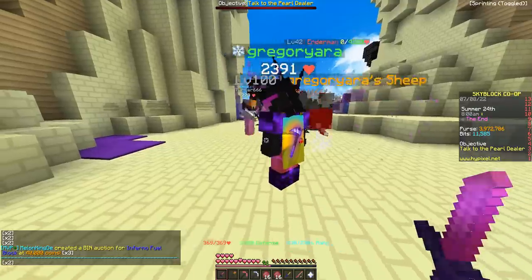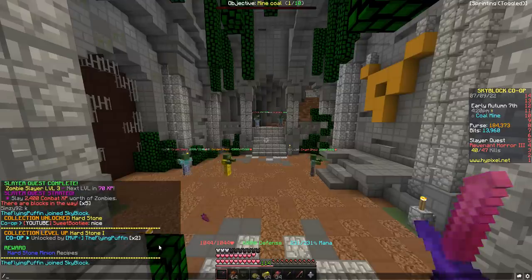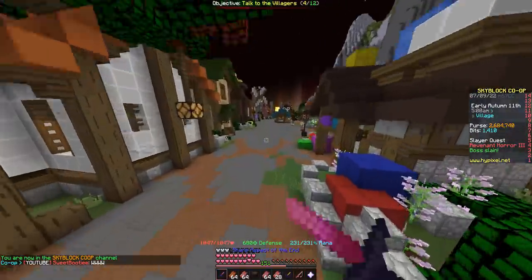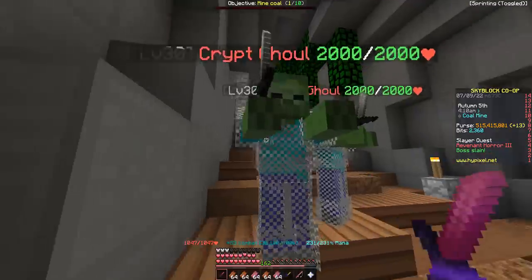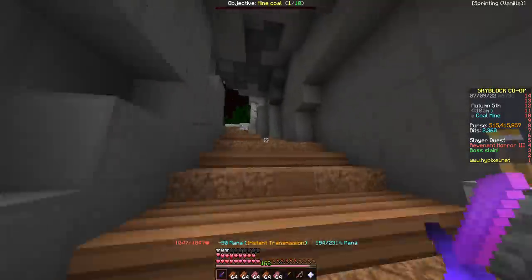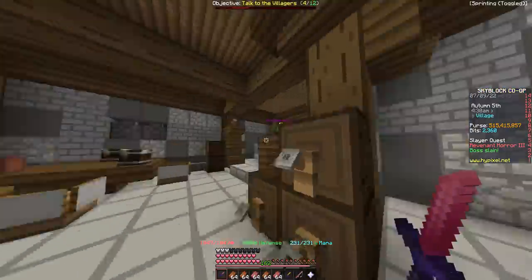Go ahead and grab it in the bad lion shop — combat 24 here we come. Getting those crystal hollows. I can just go ahead and click right here to claim up a billion coins. So I gave about half of the money from the Hyperion to the co-op to start buying items for our minions, while I took the time to grind a few revs.